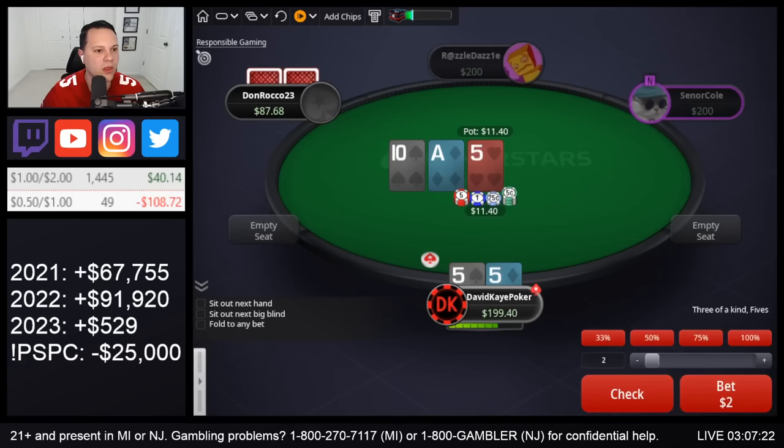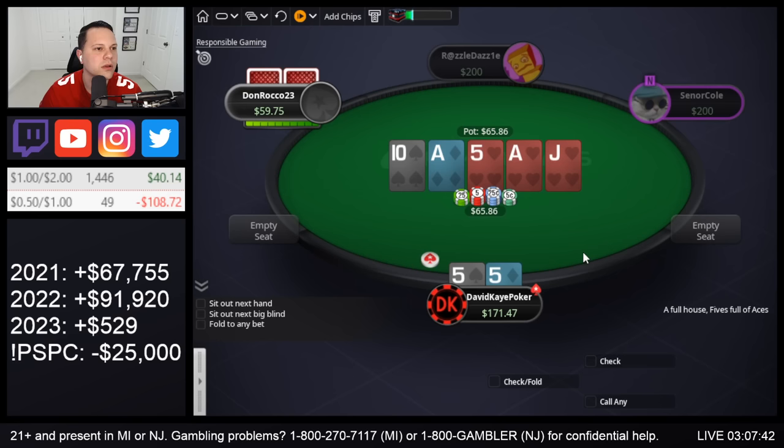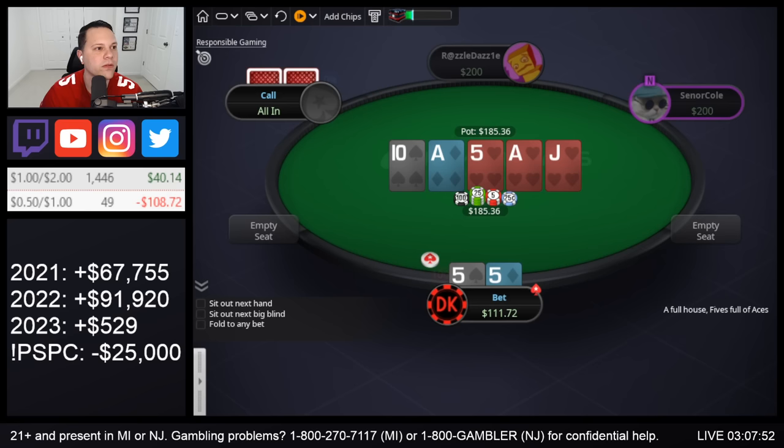Here we open, small blind flats, and we flop a set on ace-10-5. Bet the flop, turn the ace — nice, we've got the boat. I mainly want to target the ace here. Go ahead and bet. They're gonna fold an ace — hearts do come in. I still expect them to call with any ace, but king-queen comes in too. They snap it off — king-4 of hearts. They river the nut flush. Thighs gets paid.